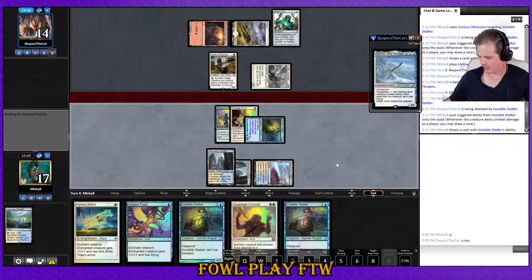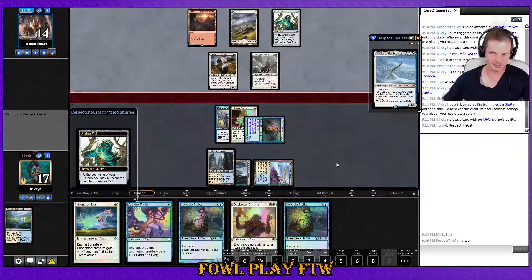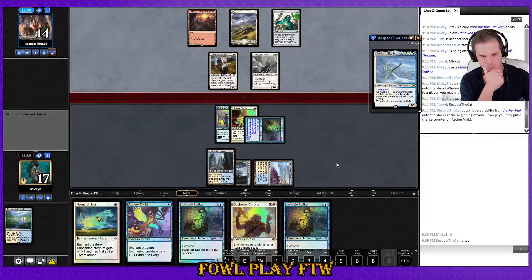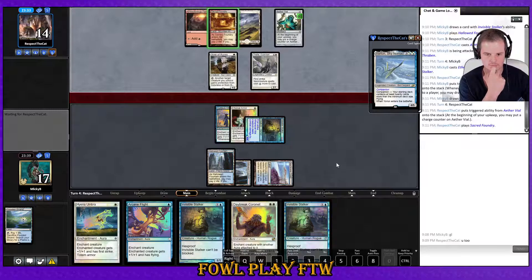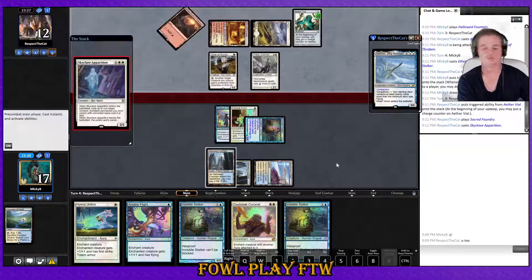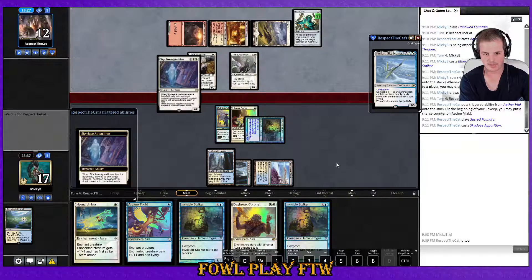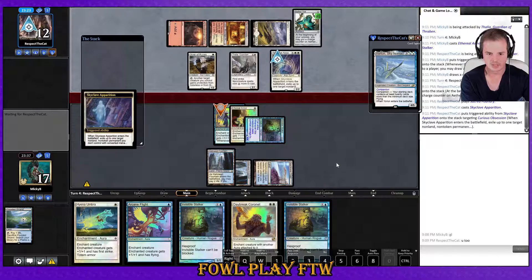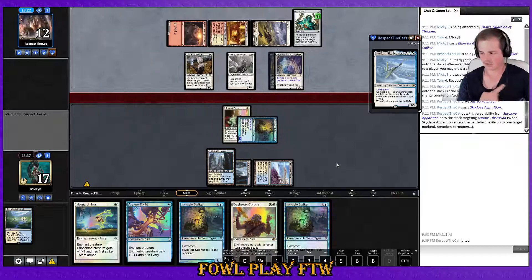Clocked up on Invisible Stalker — that's not the creature we want to be playing without one spare mana. Aether Vial slowly ticking up. Do they hit three mana? They do — it's going to be a big turn for our opponent. Skyclave Evaporation — what do you want, Curious Obsession or Ethereal Armor? Both are good, but it has to be the Curious, right? Yeah, they go for the Curious.